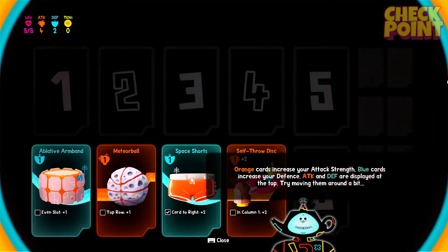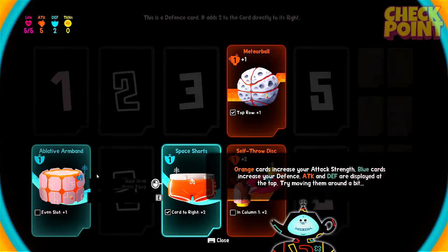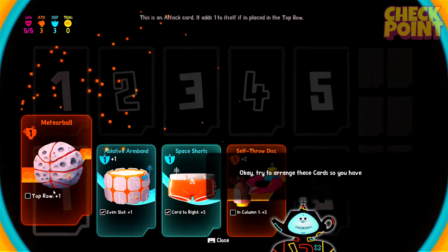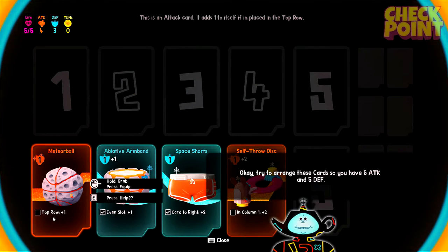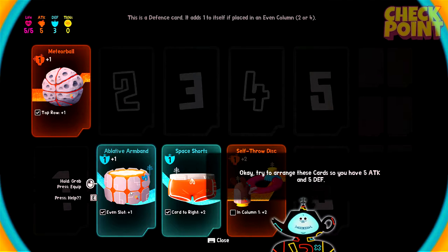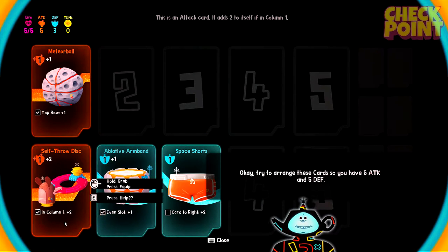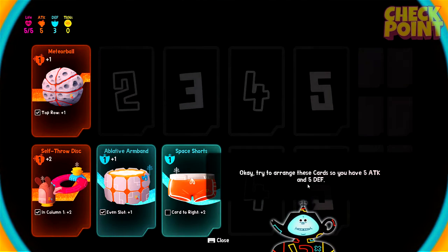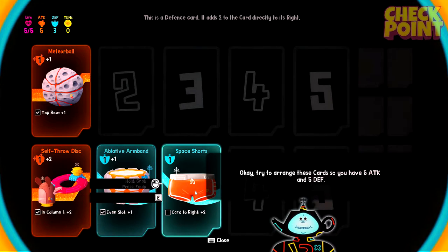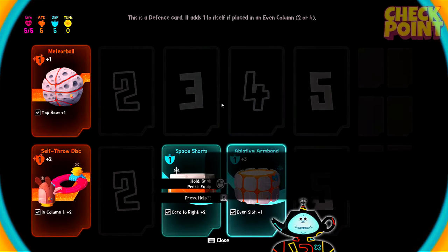Try and move them around a bit. We'll move them like this. What does this say? Are these like the little prerequisites we need to hit? So if we put this one on the top row, we get plus one on that — even slot. Don't know what that means. Card to right in column one. Oh, there we go. Try to arrange these cards so you have five attack and five defense. We need to sort this defense thing out — card to right. Need this here. There we go. Great job.